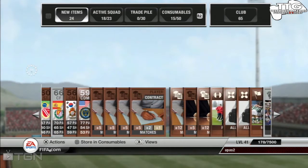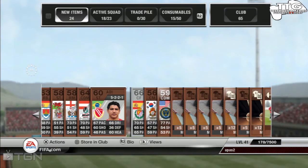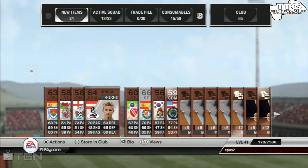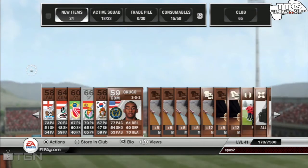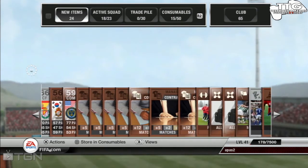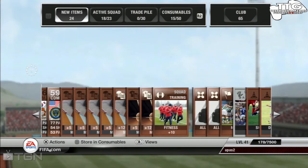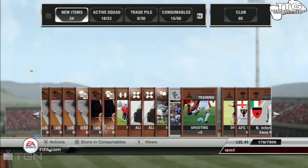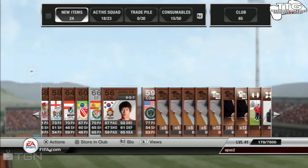We got fitness — squad fitness, very important, sells for a lot. We got a bronze player too. Not the best pack, but there are some nice players inside. We also got some shiny contracts which go for a lot, and some injury cards — injuries will go for a lot.